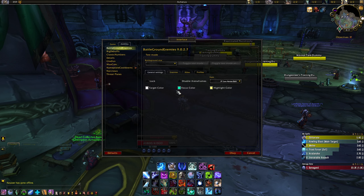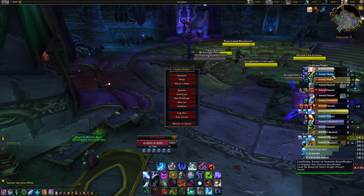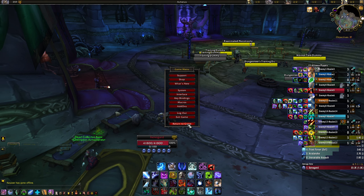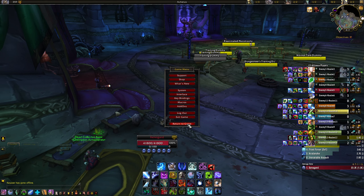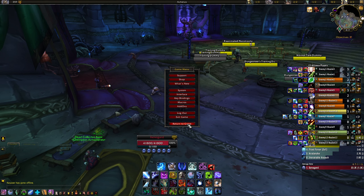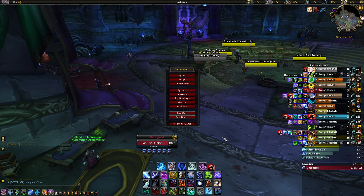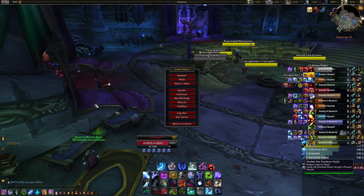Battleground Enemies gives you insight into the composition of the enemy team in BG and RBG. I'll toggle the test mode here — you can see that for 15 players these would be the composition of the team, their class, and the major cooldowns they're using. It's extremely important in RBG because it gives you an indication of the enemies' health pool and therefore an indirect indication of their item level, so you can tell your team in advance which targets to focus — which healer, which DPS, and whether the tank is geared enough to drop quickly if he's carrying the flag.